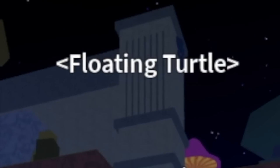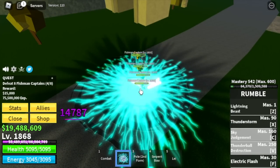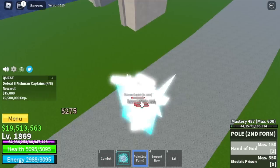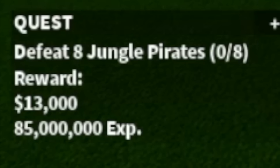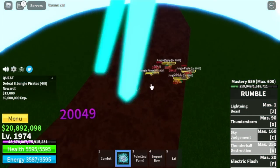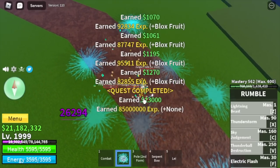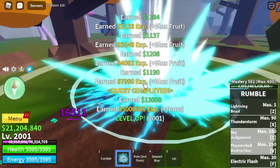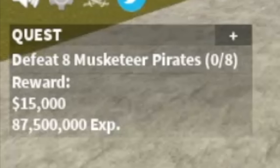Next area is the Floating Turtle. Focusing on the Logia effect — first are the Fishman Captains, defeat them fast. We're going to leave this place when we've achieved Elemental Effect on the next mob, the Jungle Pirates. At level 1,974 we can start defeating them. When defeating bosses, we server hop. At 2,001, we leave this area and go to the Musketeer Pirates — another 54 level ups there.